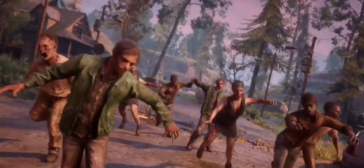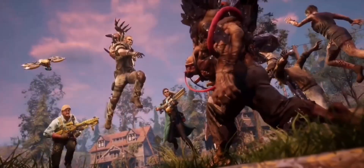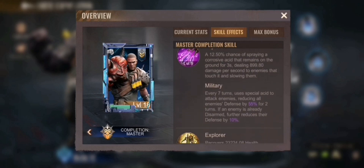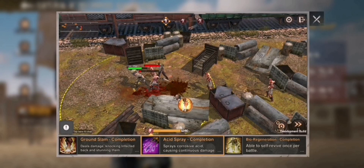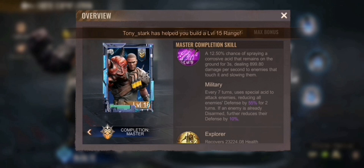Let's start with Wolfie and his skill descriptions. At max level, his first skill is: when a light infantry takes damage, Wolfie uses his ground slam skill on the attacker with a 20% chance to disarm them and make them take 15% more damage for one round. That's pretty strong because disarming has a huge impact, as the other skills will show. His second skill is: every 7 turns, uses special assets to attack enemies, reducing all enemies' defense by 55% for 2 turns. If an enemy is already disarmed, it further reduces their defense by 10%.